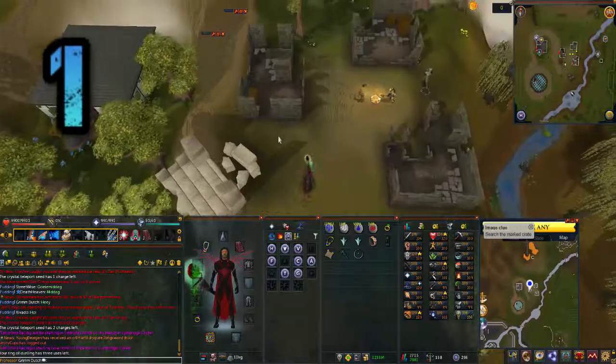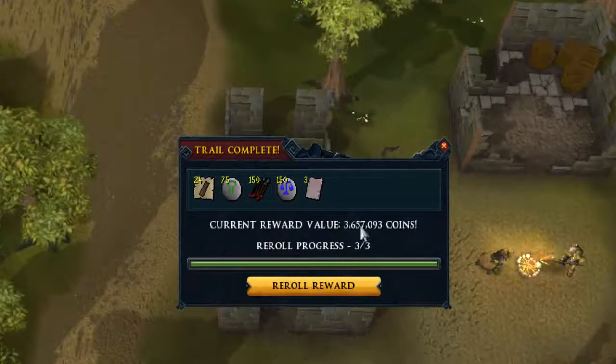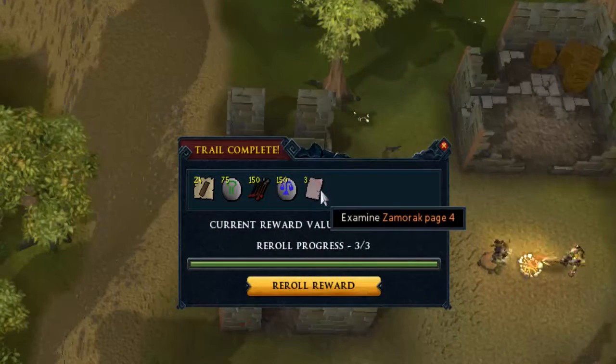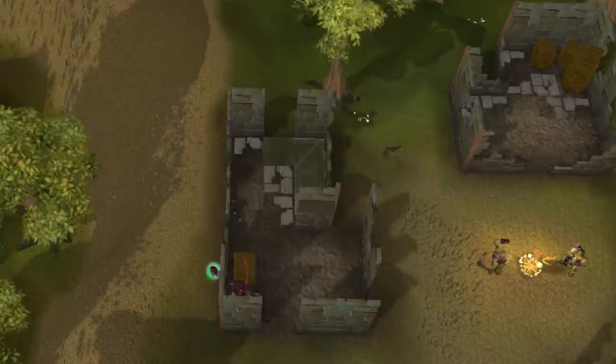The number one spot is a hard clue scroll coming in with 3.6 mil — three Saradomin page fours. Really, really nice reward. It's the best reward this week; unfortunately I did a lot of clues but wasn't that successful overall.